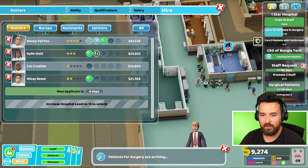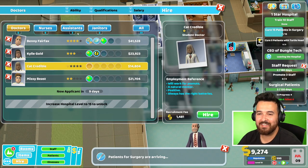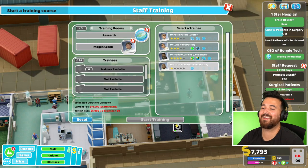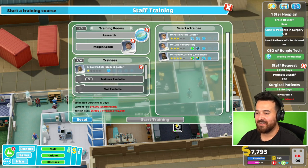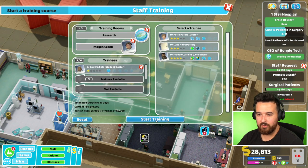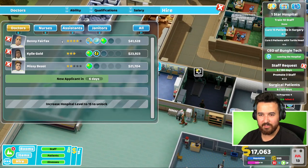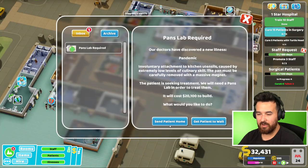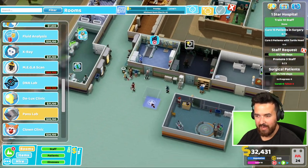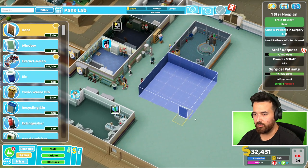Surgery emergency - sure, I'll try. We finally have a fresh doctor ready for training - that's all I want. There's one with research in there - I'm going to have to get you money. I don't have the money for it. So we're going to train up the new doctor for research. I feel like my marketing campaign for hiring research doctors didn't really pay off that well. I need a PANS lab as well - get patient to wait, we can probably buy that. PANS lab, four by four - oh, that throws a spanner in the works.